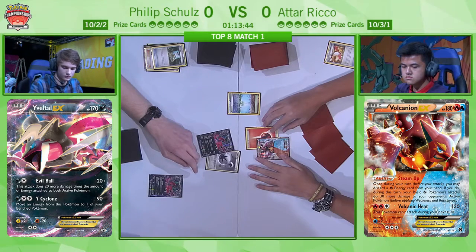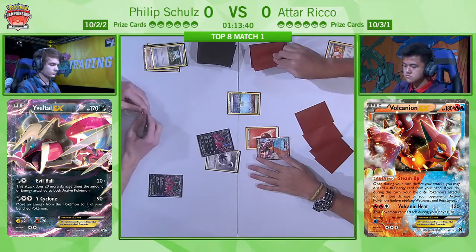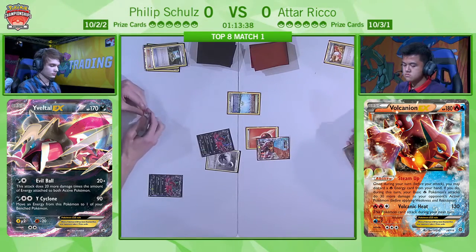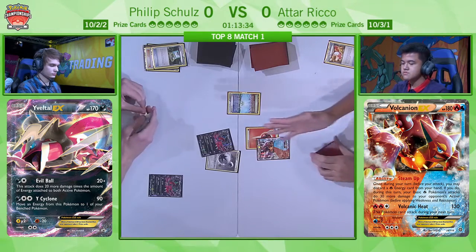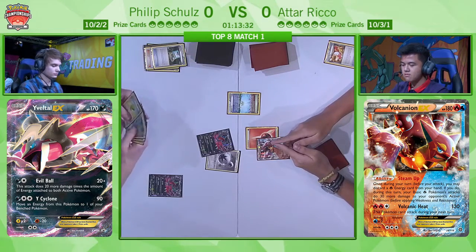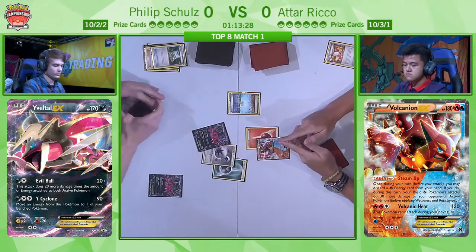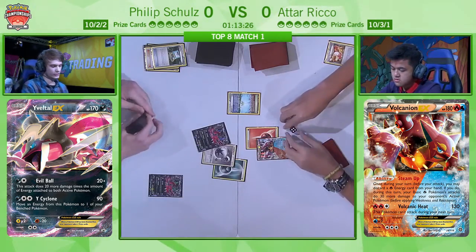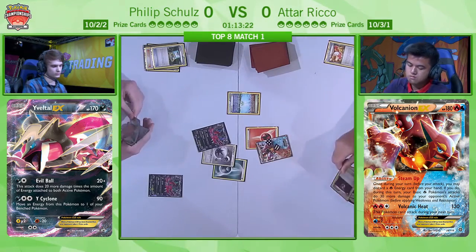So Philip decides to use Professor Sycamore to try and find himself some more benched Pokémon, which he definitely does, and he also goes for the Town Map — a tech card you don't often see in Yveltal EX decks. And we had a draw-pass from Atar there. He's in the top eight and you can see on his face that is not a good result. He's literally attached one energy in two turns, and we see straightaway an Evil Ball for 100 damage.